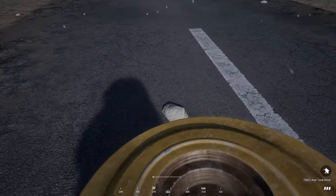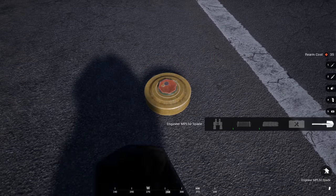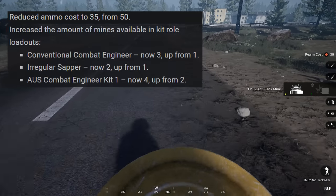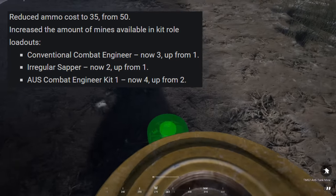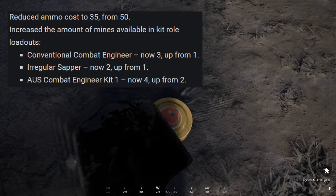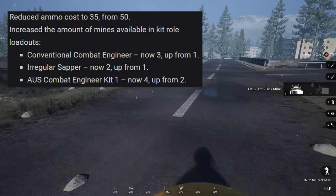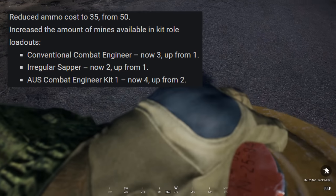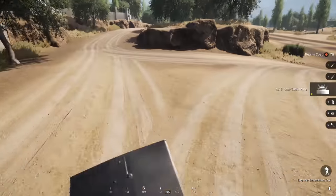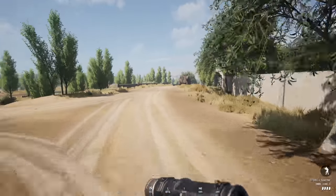But it's not all doom and gloom for Combat Engineers. As a way to counter this nerf, mines are actually going to be a lot more prevalent. There's still a 10 mine cap per player, but now they're not only going to cost less — going from 50 ammo down to 35 — but the actual number of mines you can carry has been increased. All conventional combat engineers will now have three mines in their loadout instead of one. The Aussie combat engineer now has four anti-tank mines, and militia and insurgent sappers will have two mines instead of one. One MATV with 300 ammo can now give one combat engineer the ability to deploy all 10 of their mines in one trip.